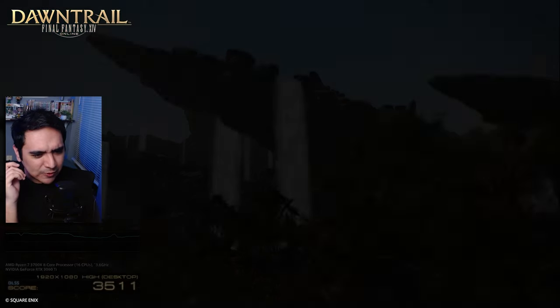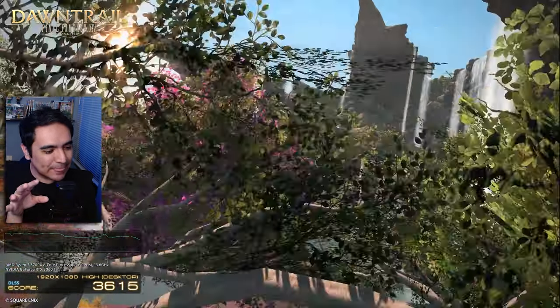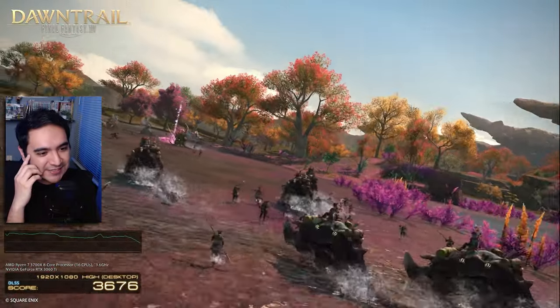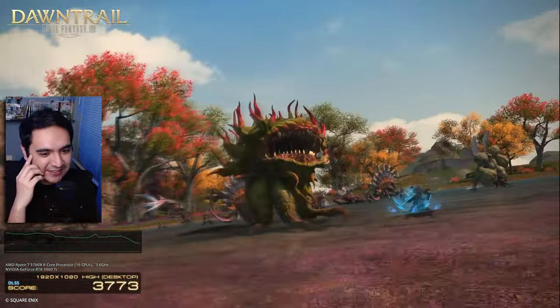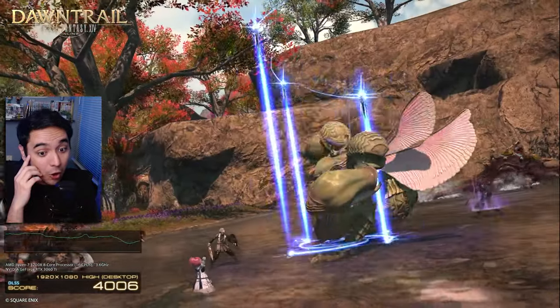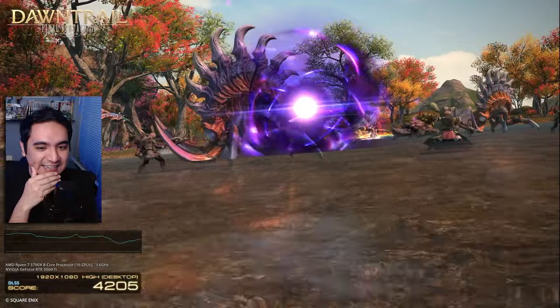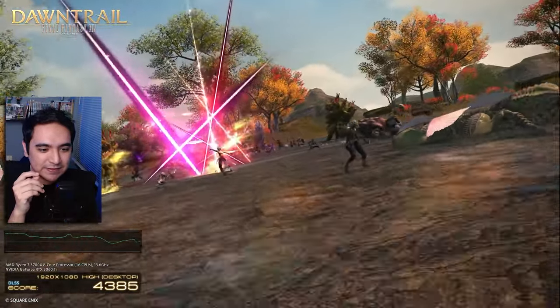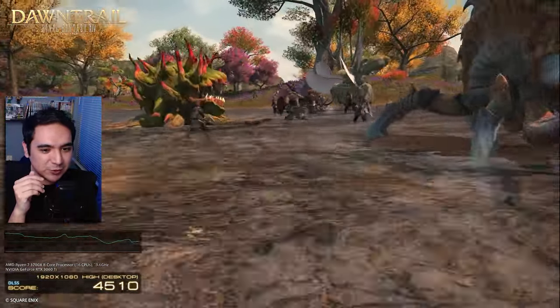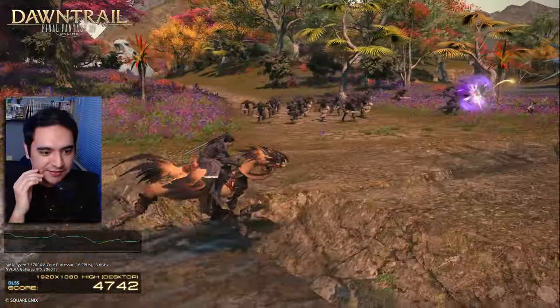Whoa dude, look at that area. That looks sick. It looks so colorful there. I was just about to say it looks kind of dull, but here it looks so good. Dude, the colors on the marble tentacles. What move is that? That was Dragoon. That was sick. Dancer looks pretty cool. That was a cool move. A lot more impactful than like most of the Dancer moves I've seen.